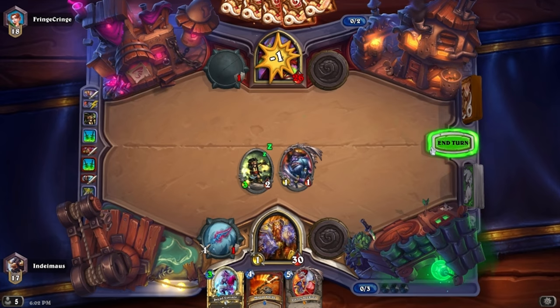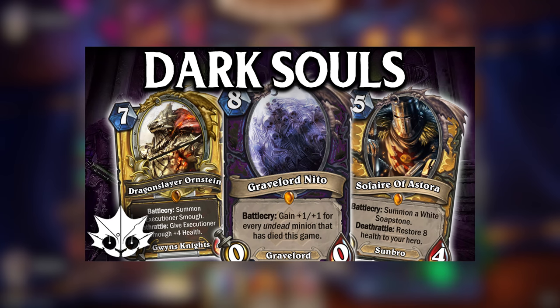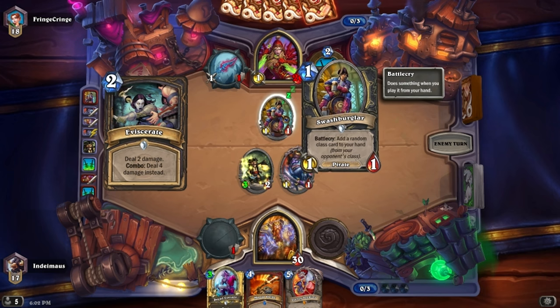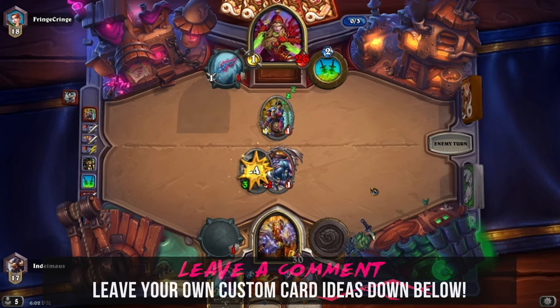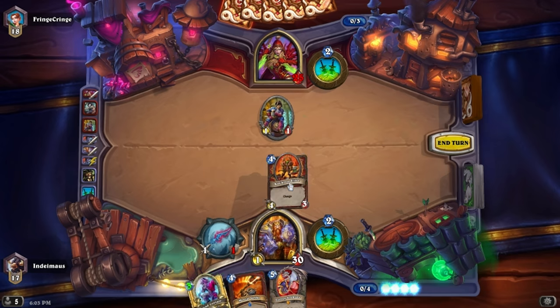We're back with another Dark Souls Hearthstone video. The last one did really well, and a ton of you guys wanted to see another one featuring the cards that got left out of the previous video, so here we are. If you haven't watched my first video, it'll be down in the description — I highly recommend checking that one out before jumping into this one. But without further ado, here are 10 more Souls-related cards done in a Hearthstone style. I also read all of your guys' ideas from the last comment section, so if you have any card ideas or ways to improve on mine, be sure to leave them down below.